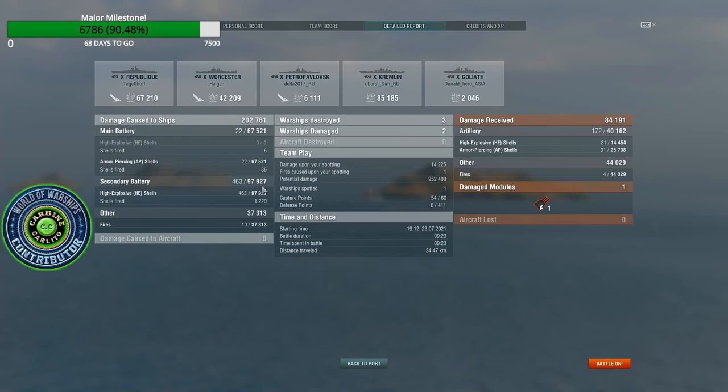Secondaries did just under 100k damage. Will you try the Furious skill? I actually think it will be good for pushing, but the Furious skill — that's the one if you're on fire — I don't think that's a good skill. So we fired 1,220 secondary shells and we landed 463. That's pretty close to 40%, roughly.